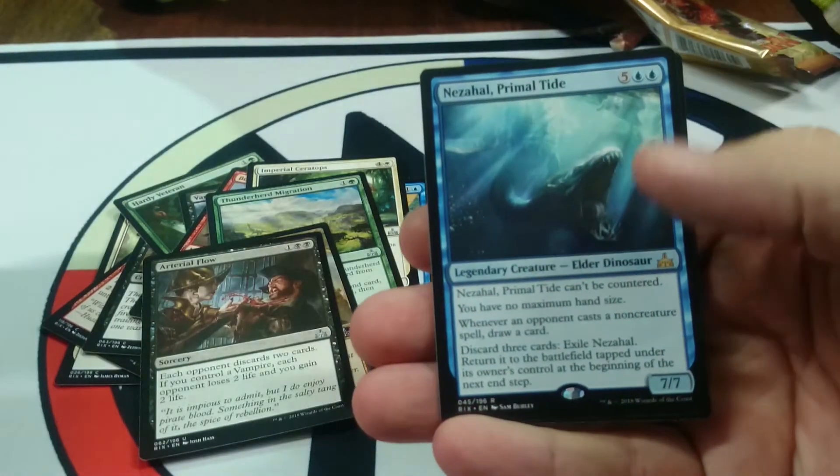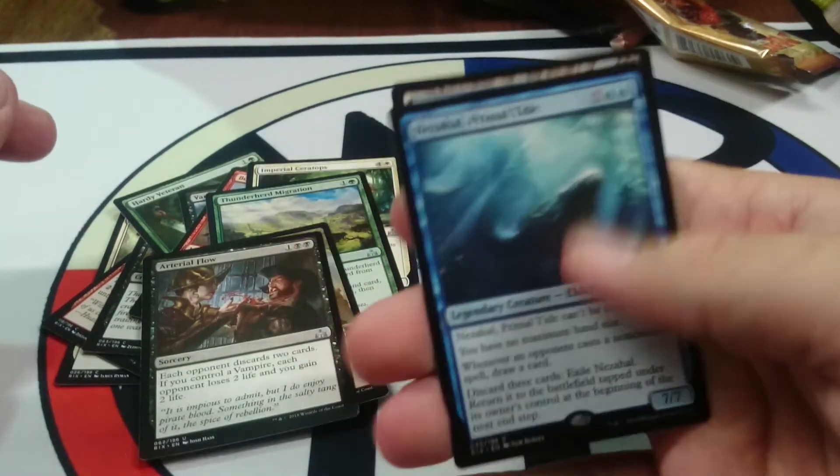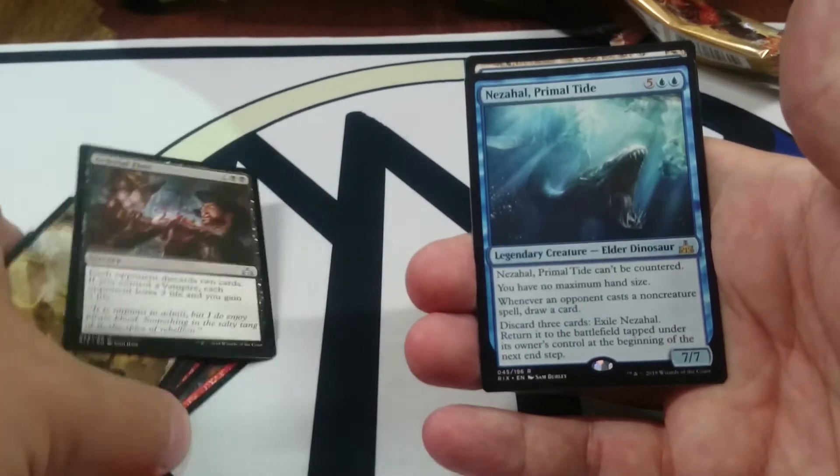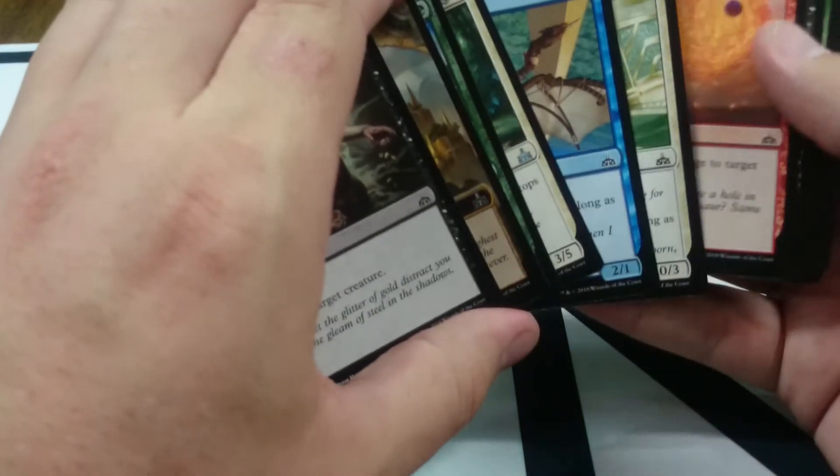And the rare is Nezahal, Primal Tide — great if you're playing it, not so much against it. If you're drafting, you're probably just going to pick the big dino to start. Otherwise you're probably just taking Impale — it's pretty solid, unconditional removal. Let me know what you think in the comments and all that fun stuff.